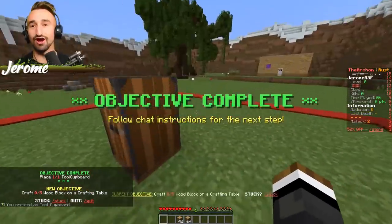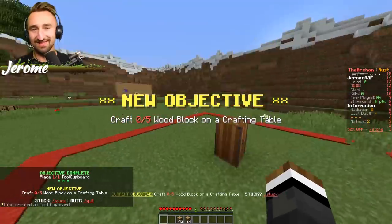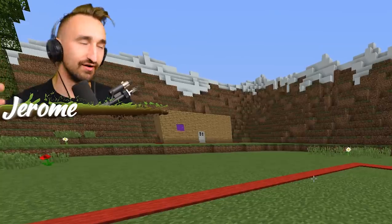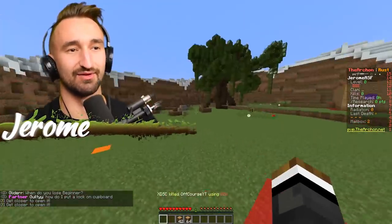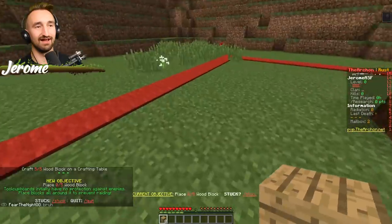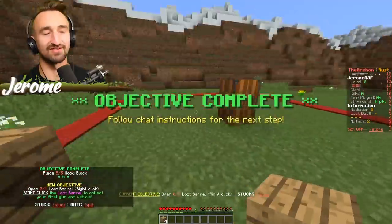I placed the tool cupboard down. So when you place the tool cupboard, this is kind of like how you put your lay of the land — anything within this area is now basically mine, and other players would come to take it over. Now craft five wood blocks on a crafting table. That's the Block T1 — that's how you make your walls and defend your base.